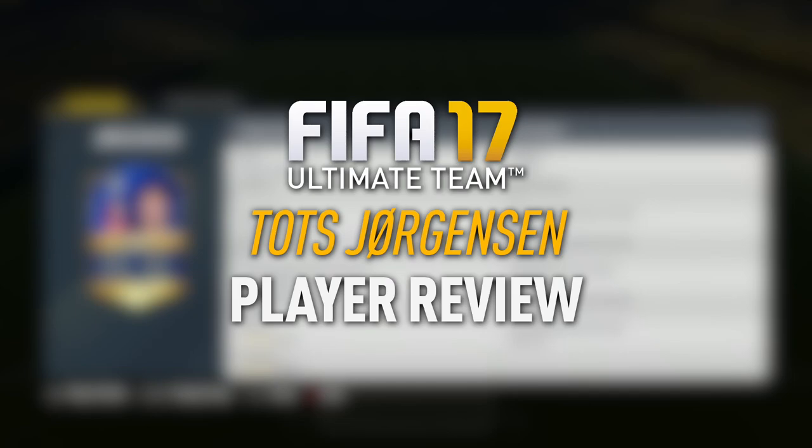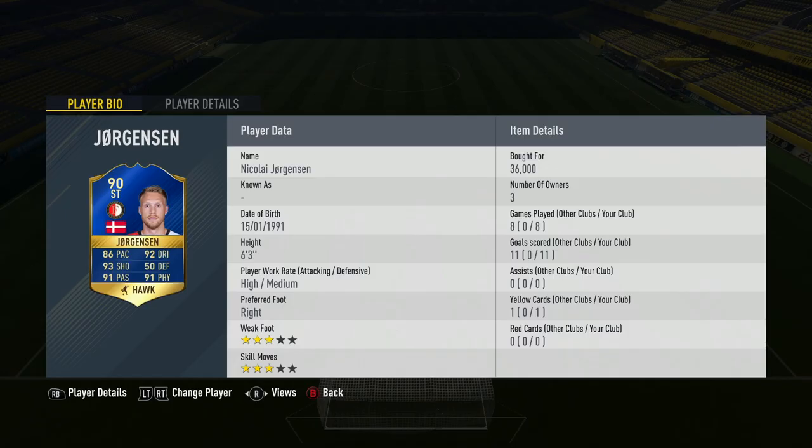Hey, what's up guys, how you doing? It is Lusty here. Welcome today to a new FIFA 17 Ultimate Team Player Review. We're going to be looking at the Team of the Season 90-rated Nikolaj Jørgensen. He is a Danish striker who plays for Feyenoord in the Eredivisie, and has got an outstanding looking Team of the Season item.